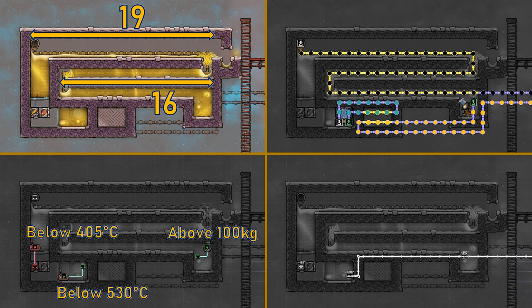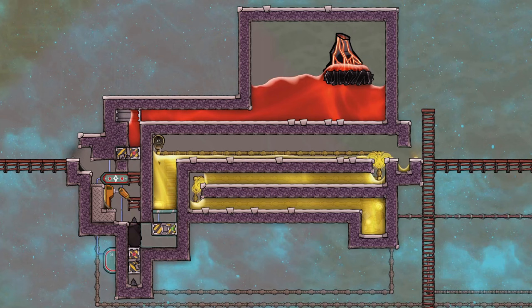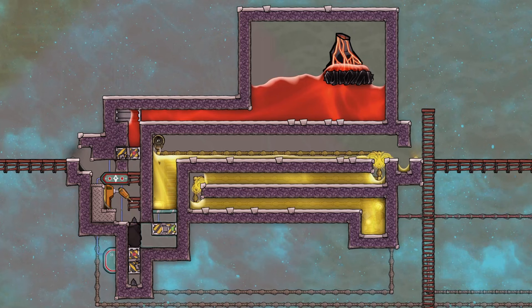That is all for this design — here is the visual reference for this as well. And that's everything for this guide to petroleum boilers in Oxygen Not Included. I hope this inspires you to give this a go, and thanks for watching.